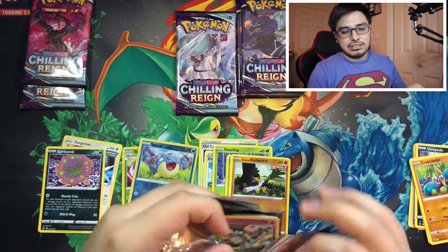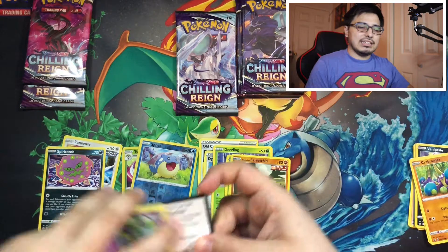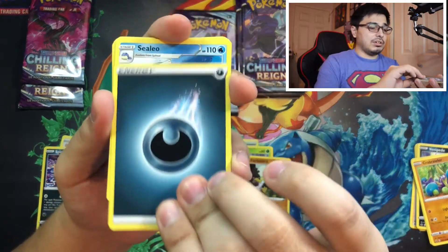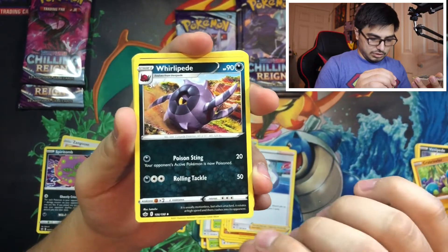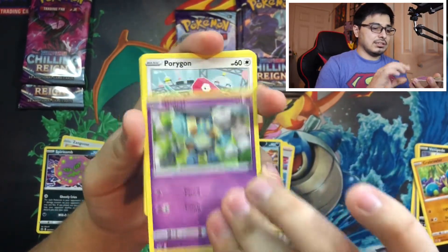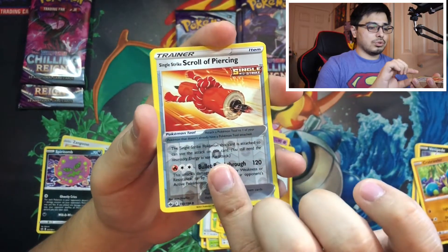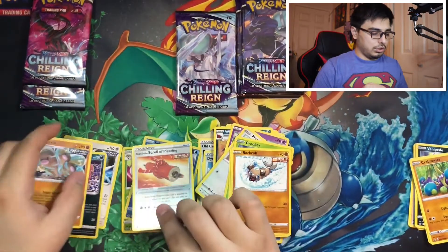I'm just gonna show the code card and move on. Okay, here we go — dark energy, a Silo, a Melanie, a Whirlipede, a Golett, a Porygon, a Rookidee, a Mareep, a Rockwall, Scroll Piercing, and a Ducklett trio. Not bad.